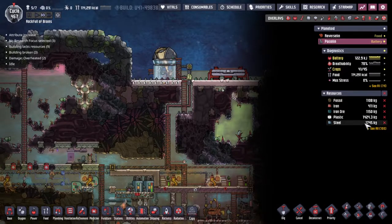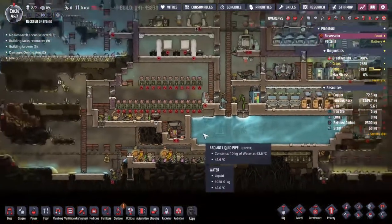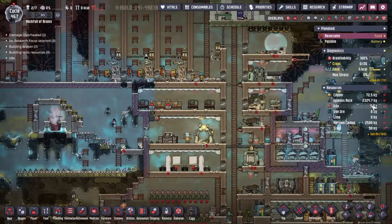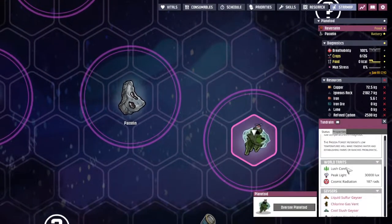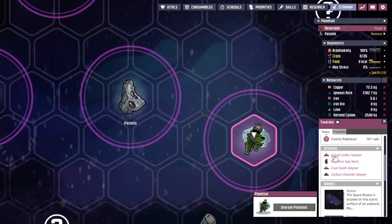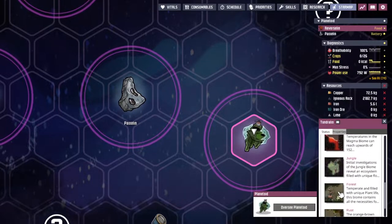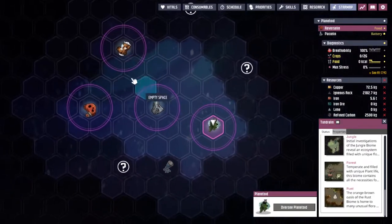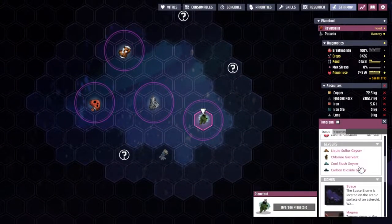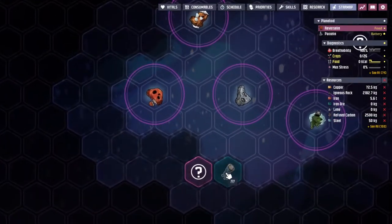We've also uncovered some more unknown objects that we won't know about unless we build a rocket with a telescope on board. What rockets do we have access to right now? The only way we could really do it is via the steam engine. We need two thousand steel — look how close we are! We just need to send some over; we're waiting on lime and iron ore. Another new planetoid detected: Tundralin! Lush core — a forest core — liquid sulfur geyser, good for farming sweetles, chlorine gas vent, lots of water, and a carbon dioxide geyser.